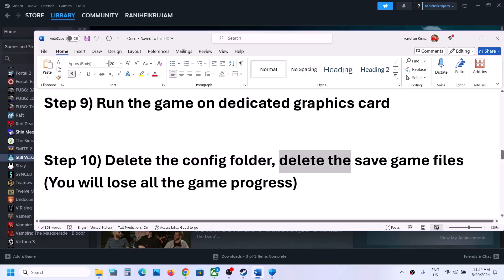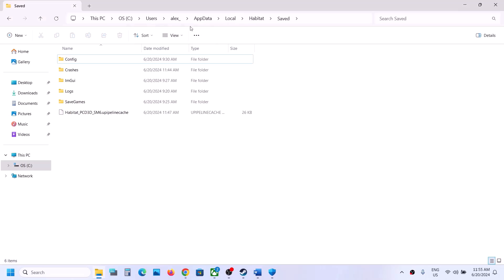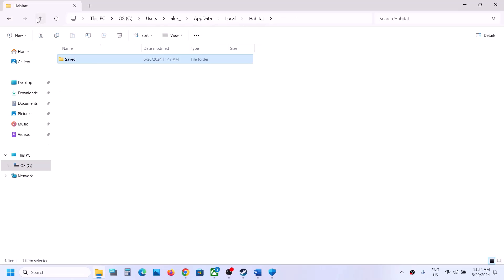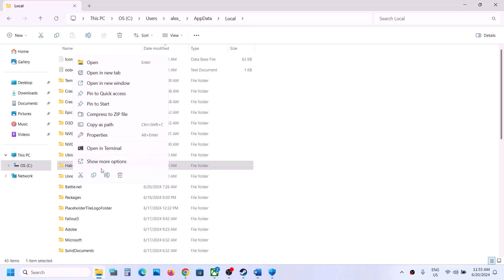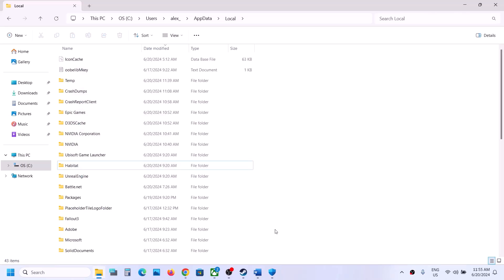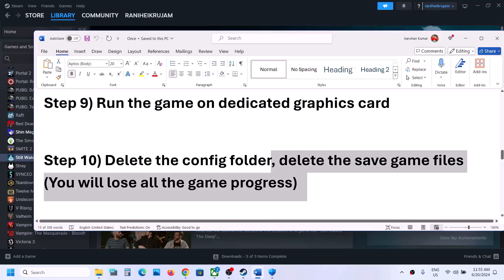If still not working, the next step is to delete the saved game files. Warning: when you delete the saved game files you will lose all game progress and have to start from scratch. If you agree, go to the same AppData\Local path, right click on the game folder, and click Delete. Once deleted, launch the game and check.